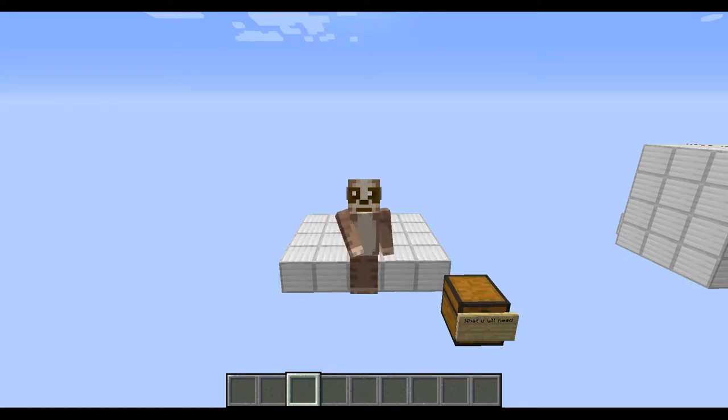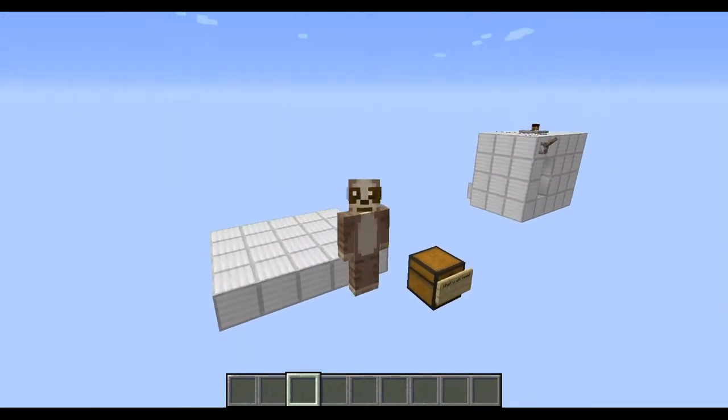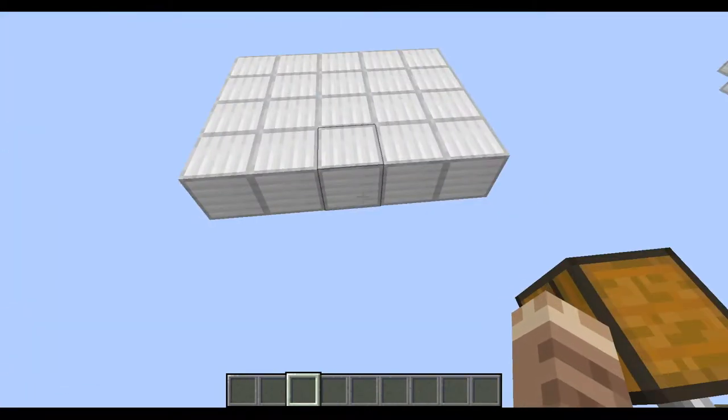Hello everyone, this is MerecatGaming and welcome back to another Minecraft video. In this one we're going to be doing another redstone step-by-step tutorial. It kind of links onto the 2x2 flush piston — it's just a 1x1. So say you have a base in your world that you want to keep hidden, you can do that with this tutorial.